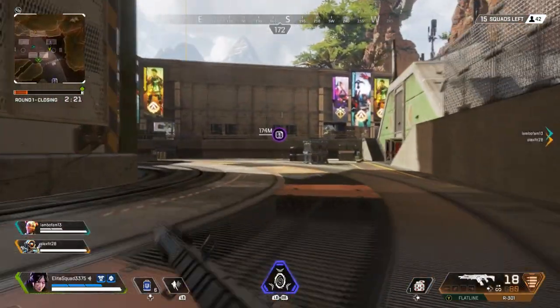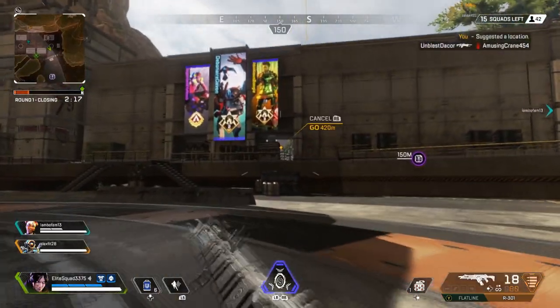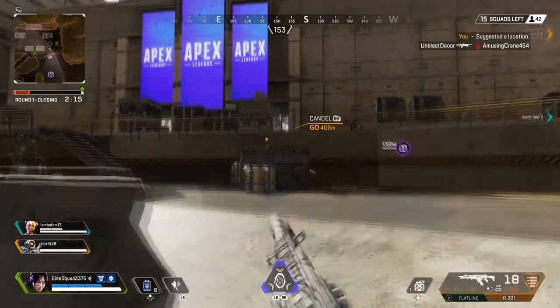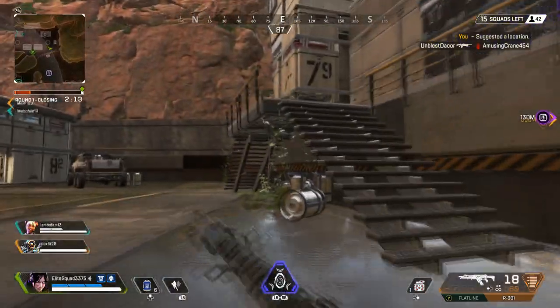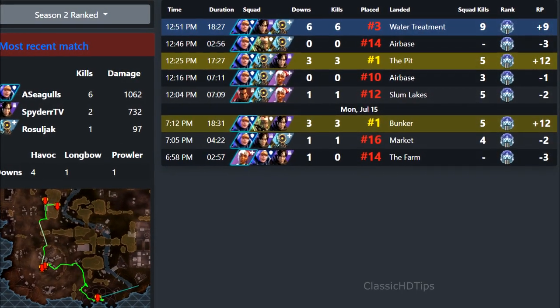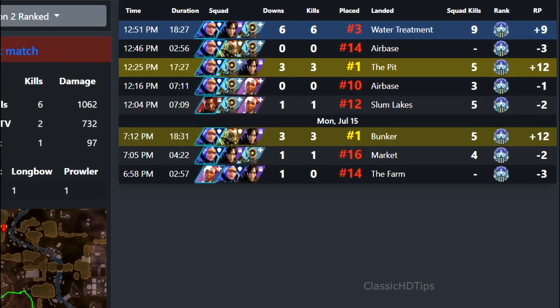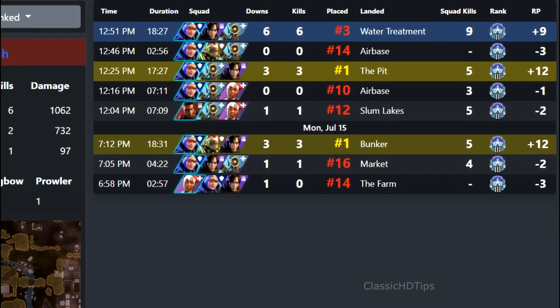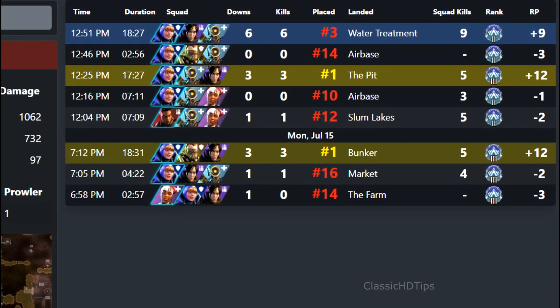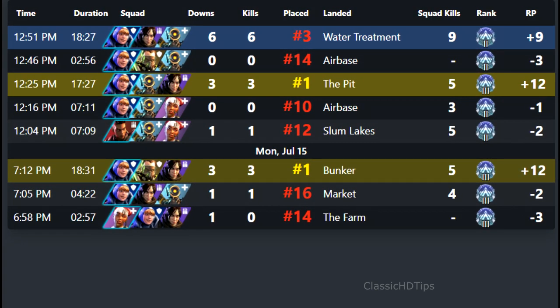While this app may not be the flashiest app around, it has a really awesome tool — a map that lets players literally see apex predators like Shroud make their way around Kings Canyon. This picture shows the history of games tracked, together with rank points, squad kills, and landing spots for a given match. You can also see the time, downs, kills, and the place that each squad lands at.